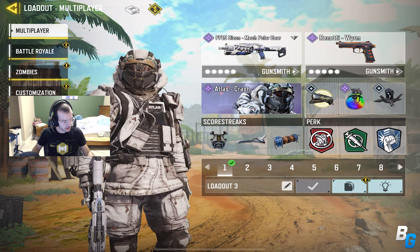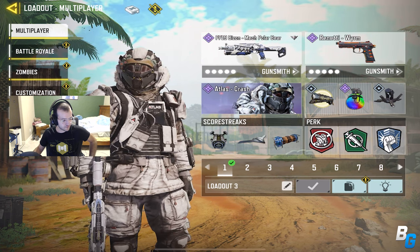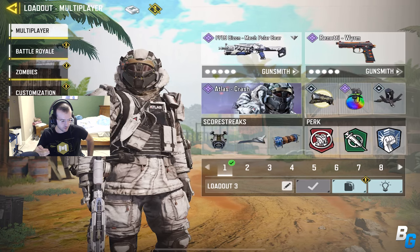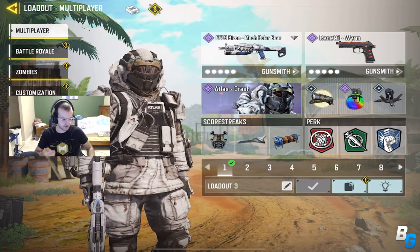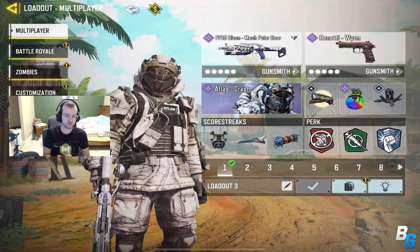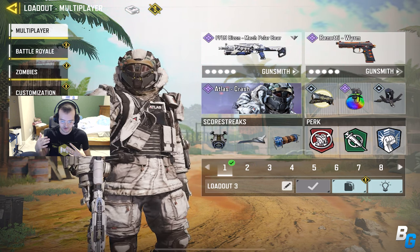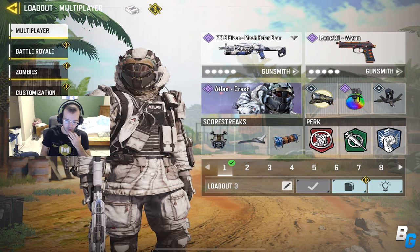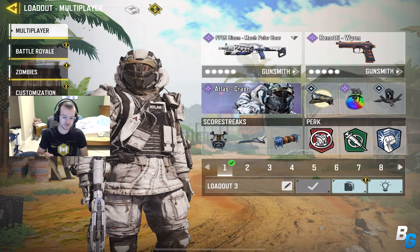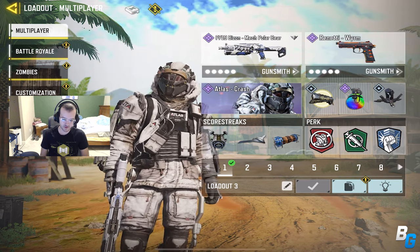Apparently they did something to it, which I'll say in just a second. So for the first range damage, they went from 26 to 28. The head damage ratio went from 1.2 to 1.3, and the chest damage ratio went from 1.0 to 1.15. So it's better at those really close engagements — as soon as you confront someone.